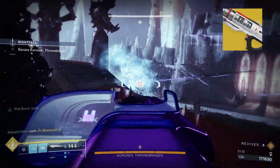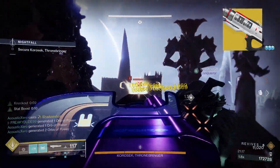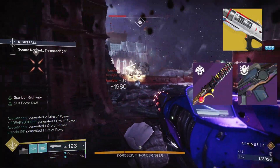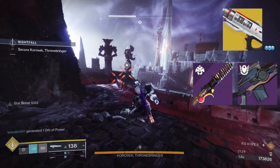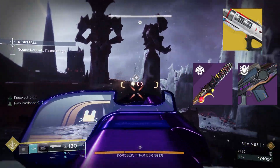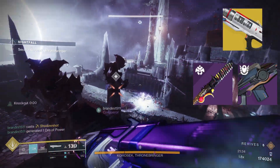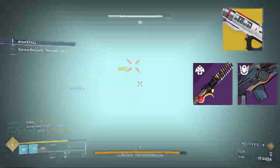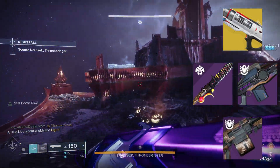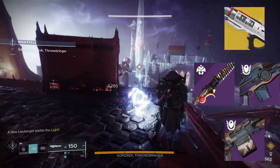For our energy weapon we're using anti-champion weapons since we're in endgame content — unstoppable glaives and overload trace rifles are strong. Personally I've been using Nezarec's Whisper and Path of Least Resistance as they are both arc weapons that are strong. Glaives give you unbelievable defense and trace rifles can help pick off enemies. For heavy, we run whatever heavy machine gun we want as long as it has decent range. I've been using Terminus Horizon from the Spire of the Watcher Dungeon as it's arc and can take down champions, bosses, and clear adds.